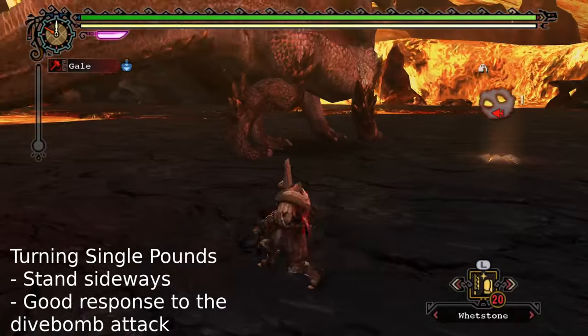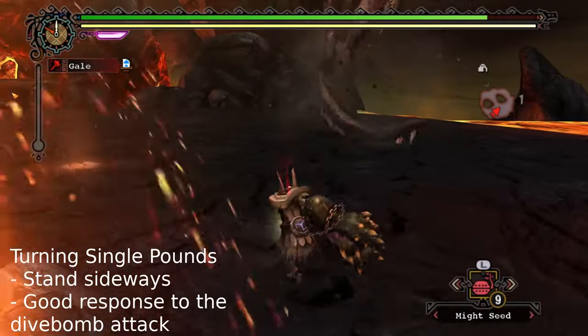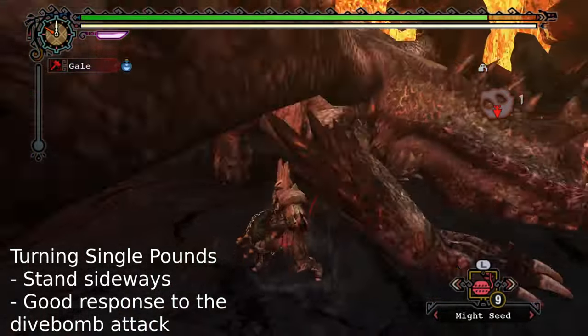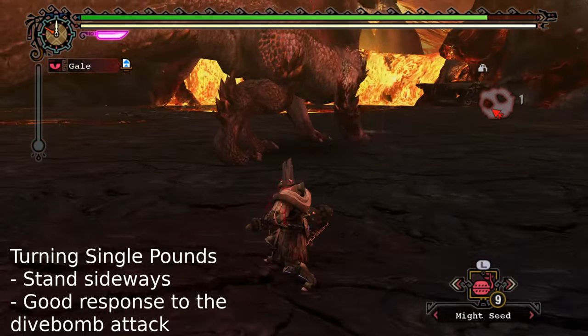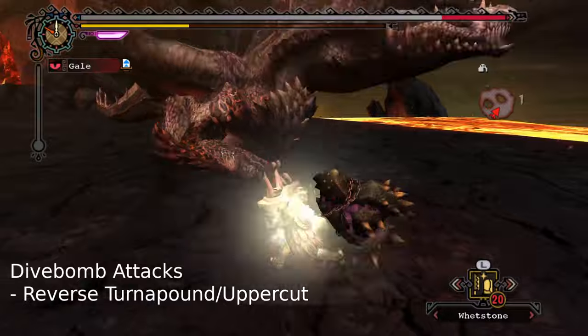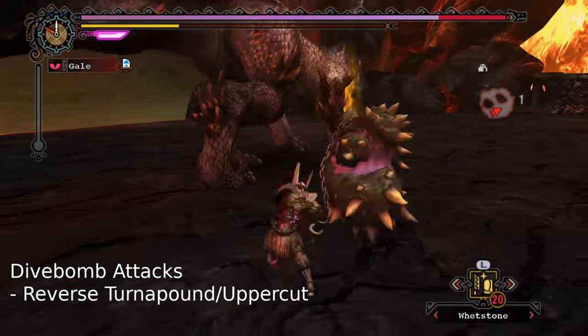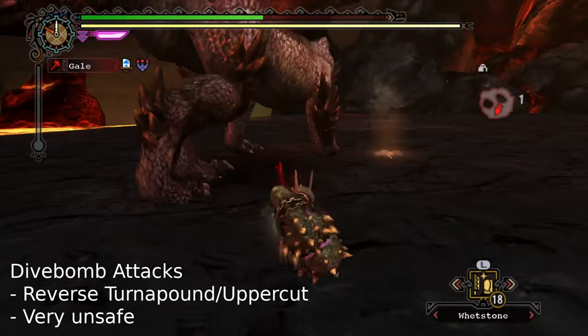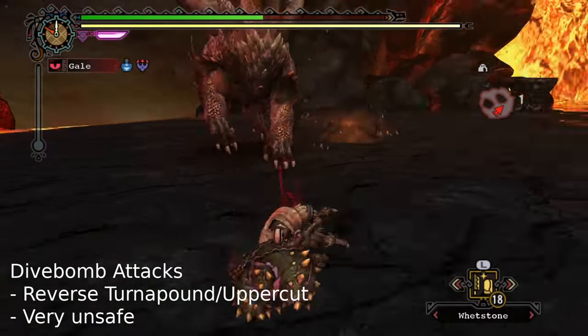A couple of last things: you can do turning single pounds by standing sideways at the tail — they're one of the only safe things you can use to respond to a dive bomb attack, though I don't use them as often as I probably should. You can also respond to the dive bomb attack with a reverse turn-a-pound or uppercut. These are flashy, but they are not safe — if he fireballs, you're dead.